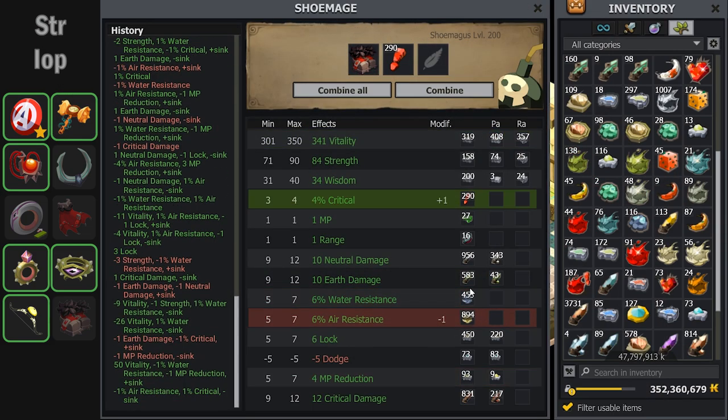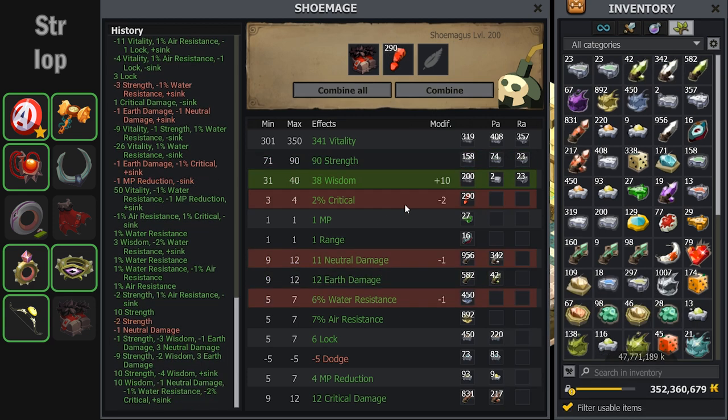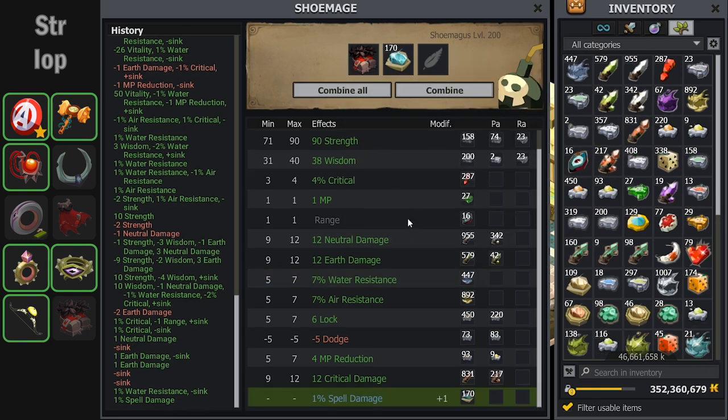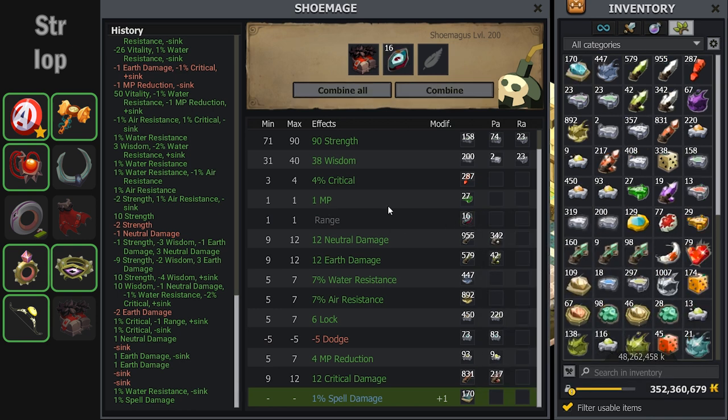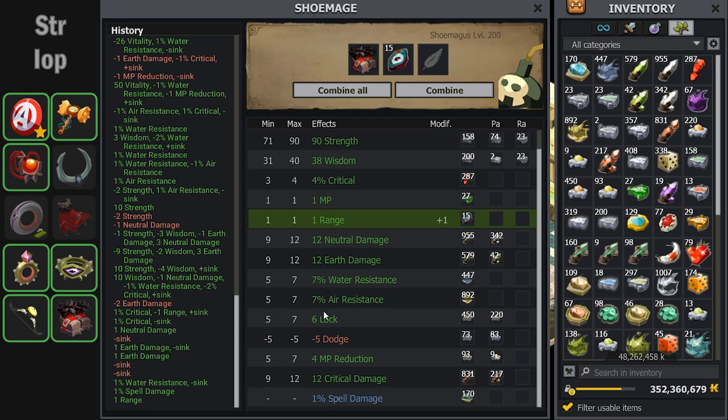These boots of the Bleeding Heart are very special to me because these are the boots that I saved Aspen Sap on twice during the Almanax event. So I don't care how hard these are to mage — I will never get mad at them. Here I actually crit the spell damage one percent, which is pretty lucky. The damages are all perfect, the range crits back, and we can now move on to the next item.